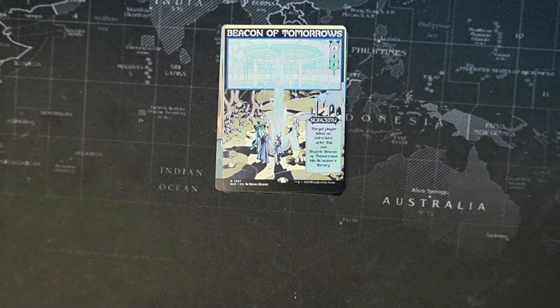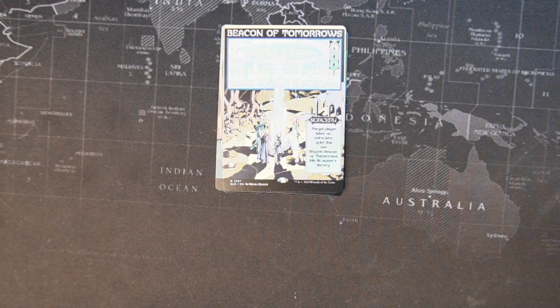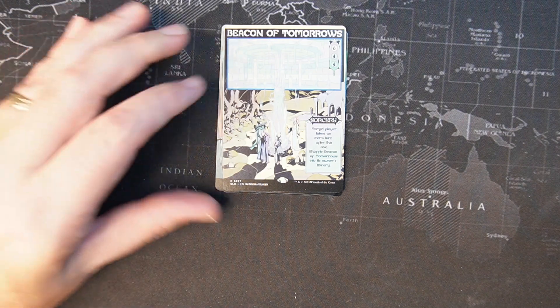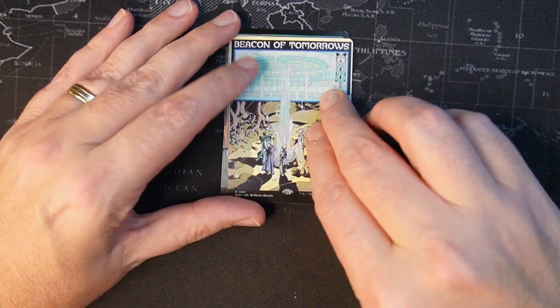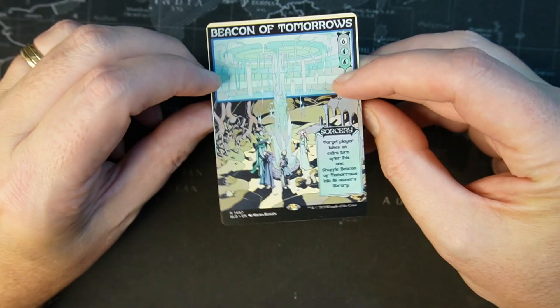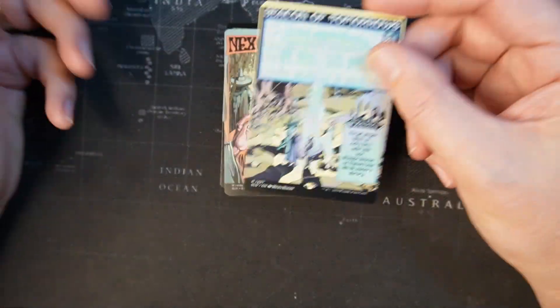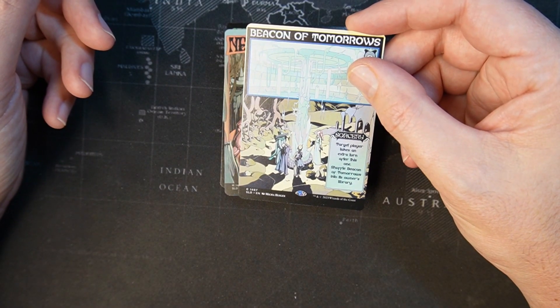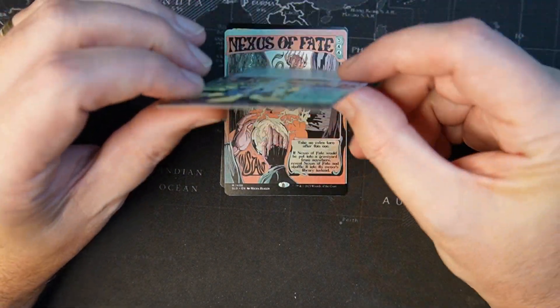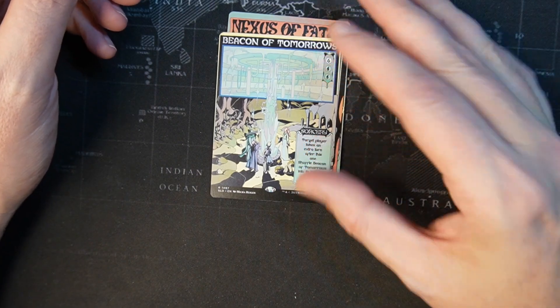Beacon of Tomorrows — for two blue, six colorless sorcery. Target player takes an extra turn after this one. Shuffle the Beacon of Tomorrows into its owner's library. Of course, these are not in foil. I'm not a fan of the foil ones because of the curling, but these are kind of cool. I think I might have preferred these in foil, but I don't like spending the extra money on Secret Lair foils, especially because you know they're going to be curled. Beacon of Tomorrows — great card.